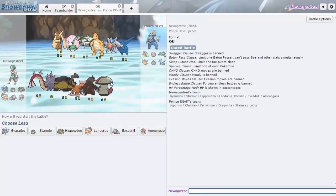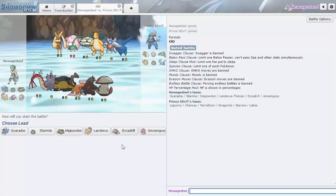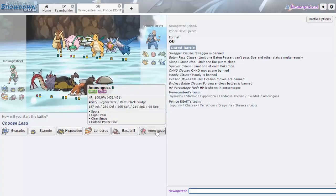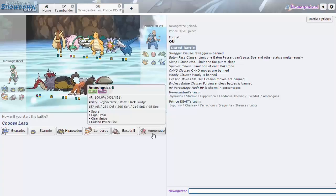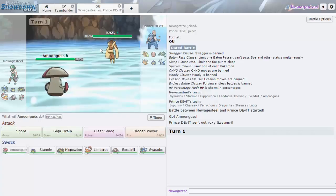We got another one with Mega Lopunny — that's scary. Dragonite too, I'm not sure how I handle that. Latios as well — I don't really have anything to straight up beat Latios. Excadrill can attempt it if I get an SD up. I think Amoonguss is my best lead against everything except Latios, so I'm going with that. If he leads Ferrothorn that's fine — I have HP Fire.